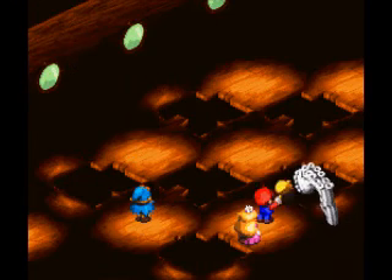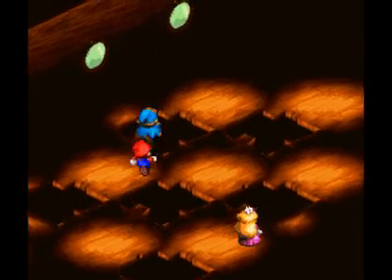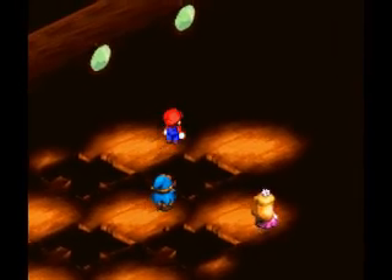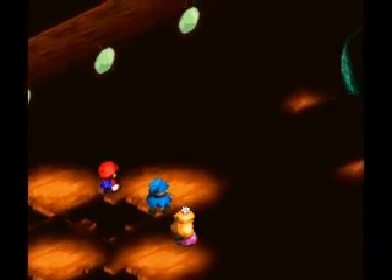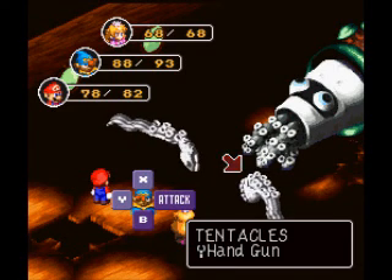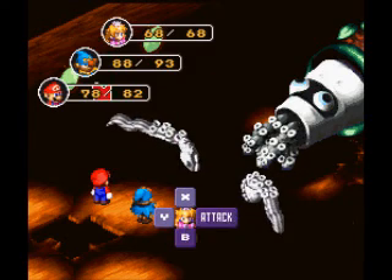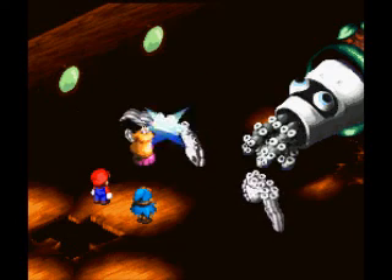Alright, mash that tentacle, Mario. Advancing over the last of these holes, and we have a weird pipe there. Oh crap — yeah, we have King Calamari. For starters, I'm just going to take out the tentacles so he can attack me less. I'm pretty sure if you defeat King Calamari, the tentacles go away on their own.